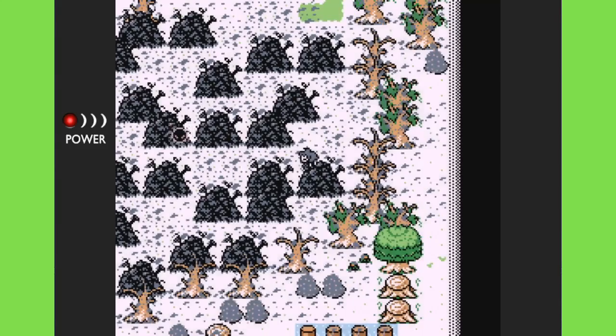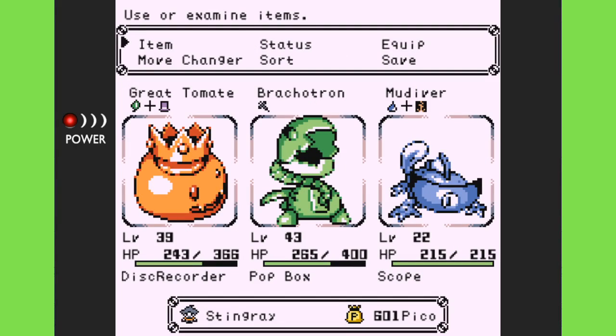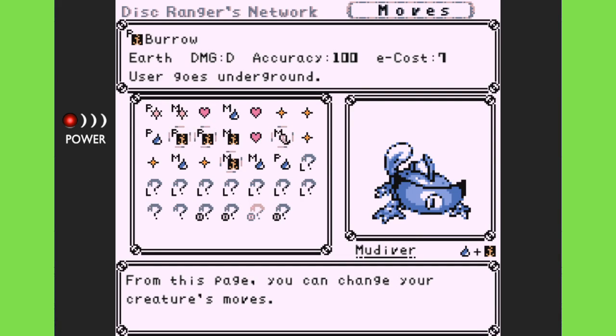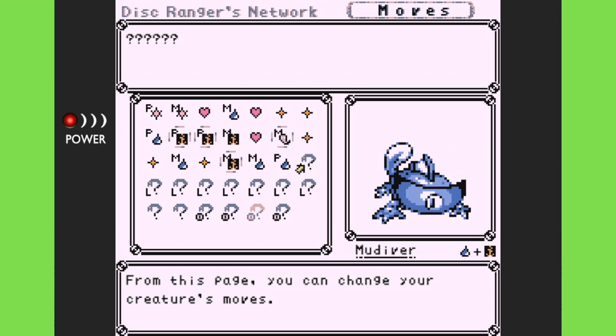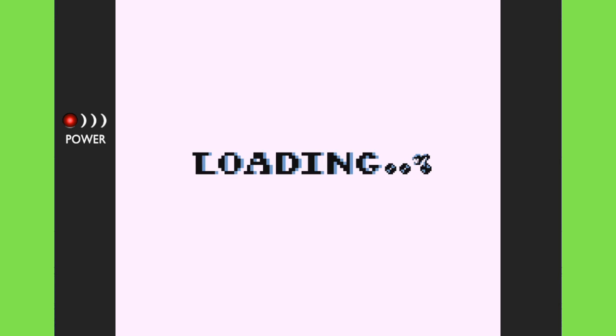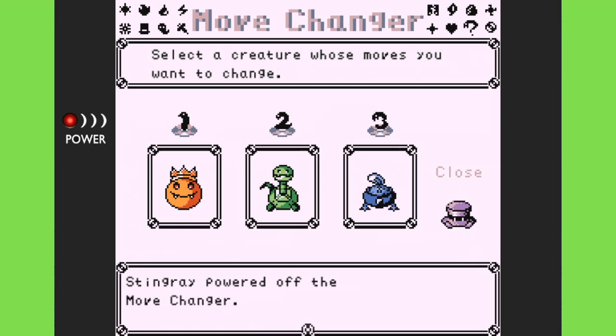Mud Diver learned a new move — let's check the move changer. It's a couple of water moves: Bubble Bomb, which sometimes debuffs speed, and one that inflicts dark. Neither of them are wonderful. I'm thinking I need to take Poison Wave off and try Submerge, just because it's a Damage B move. Maybe it'll do a little bit more damage and help me out.